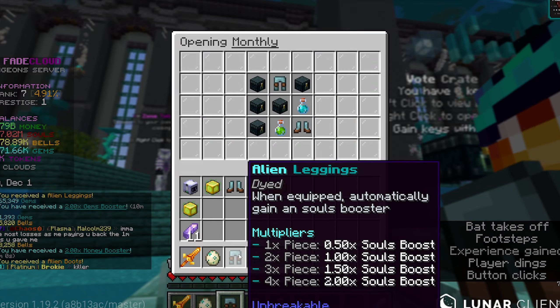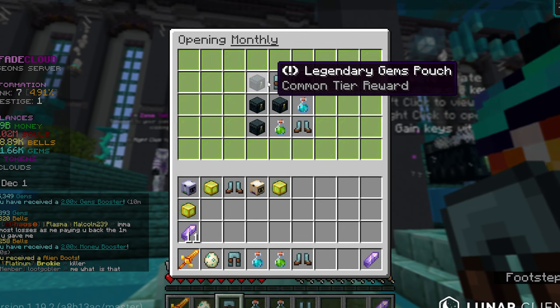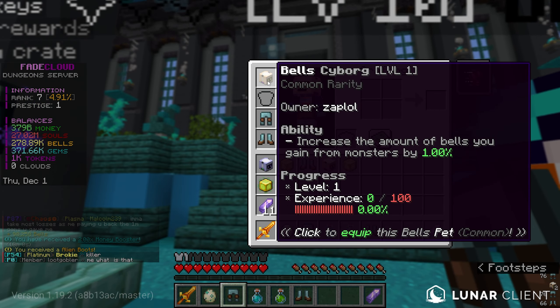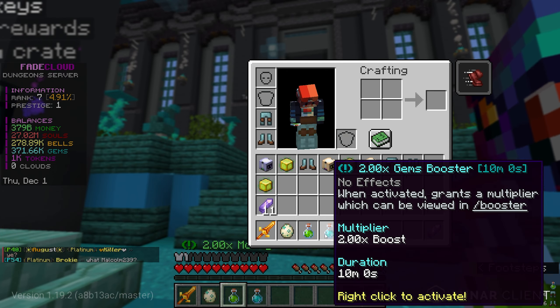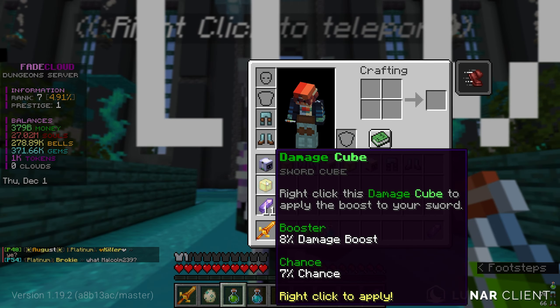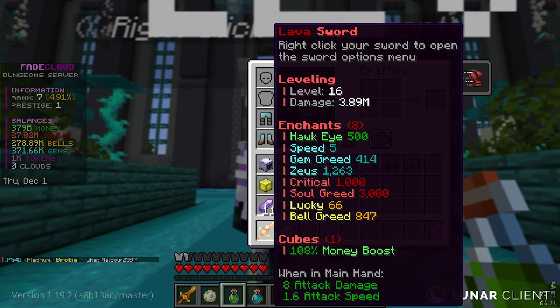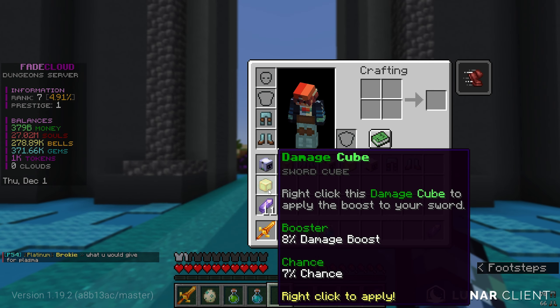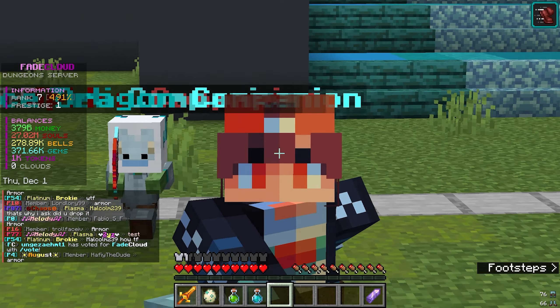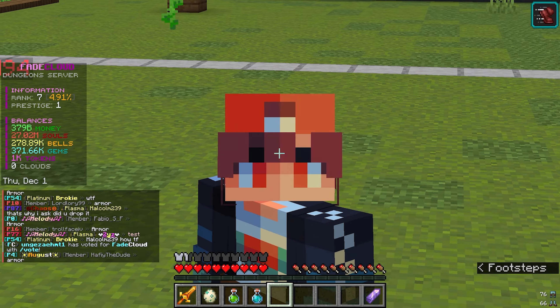Opening up the next crate — the alien boots gave me an additional 0.5x souls boost. I'd actually like to complete the full alien set. Nice, we got leggings! We got some more boosters. Wait, I already had leggings — a little unfortunate. But we got these boosters which will come in handy. I want to try the damage cube, but I already know a 7% chance is not going to apply.